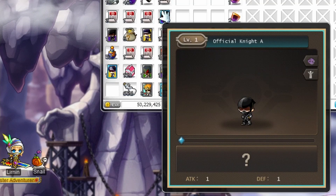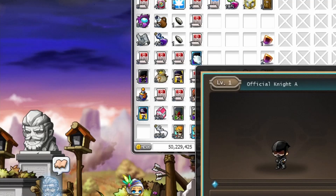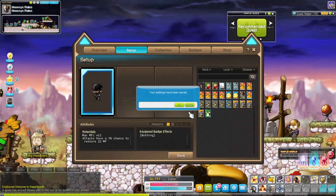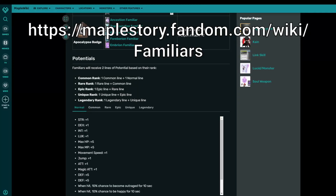Some mobs drop familiar cards — in Arcane River, only past level 245. Open them in the Use tab, double click, select, then click to reveal. Summon them here to receive the stats that you see here. Details on all possible lines are down below.